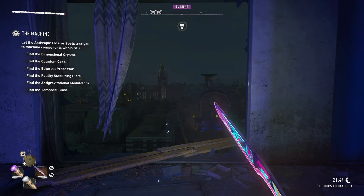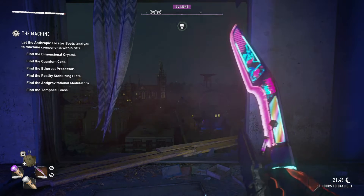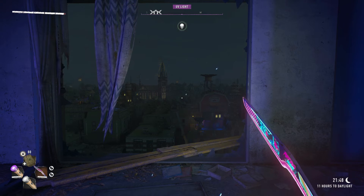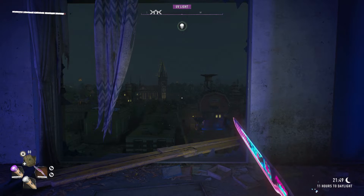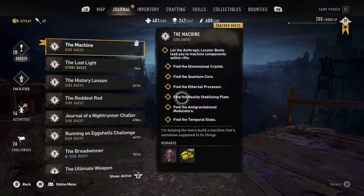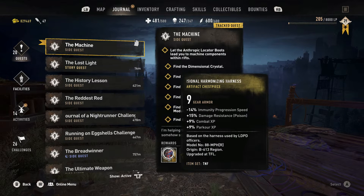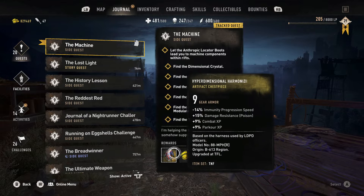All right everybody, welcome back, it's your pal Al. We're picking up today where we left off with some Dying Light 2: Stay Human. Today we're going to take on the new side quest 'The Machine.' We picked this up right after we beat the side quest Anomalies — we got this from Tolga and Fatin — and we're getting these sweet rewards from it. This is definitely some of the newer content coming out.